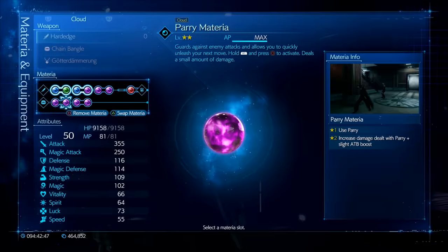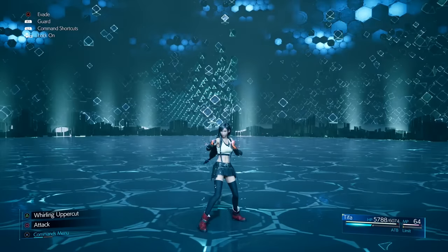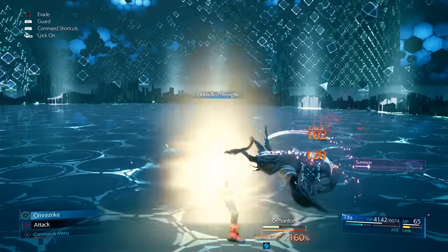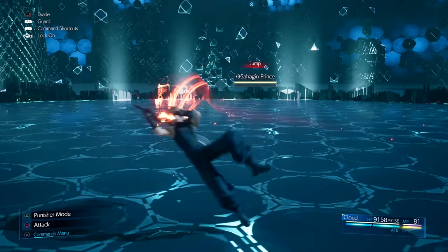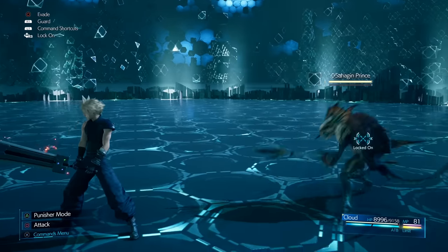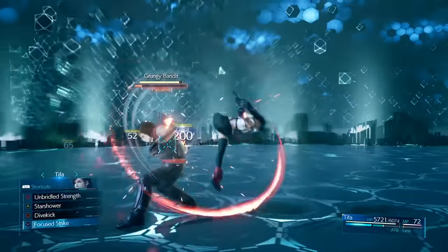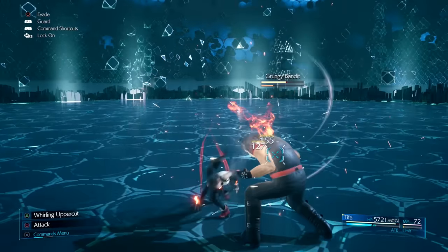On the subject of materia, let's cover the very overlooked Parry Materia. Despite its name, it doesn't just parry — it actually dodges better than the regular dodge. It's one of the few abilities that prevents attacks which otherwise follow or track your character and are impossible to dodge normally. You can use it with any character and it's extremely useful against AOE ground attacks that can stagger, push back, or knock you down — timing it correctly prevents all of that with only minimum damage.